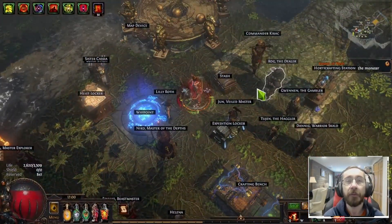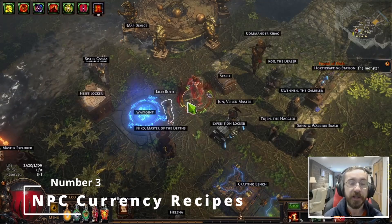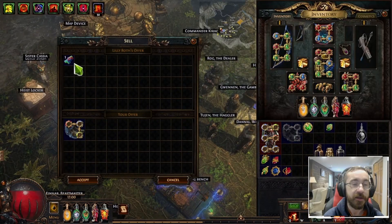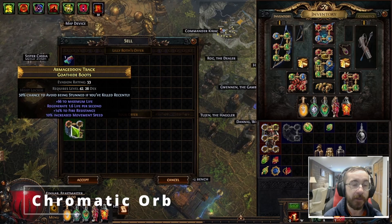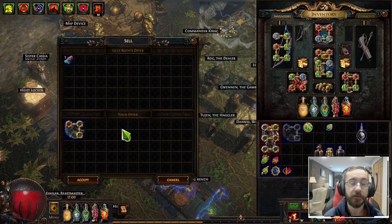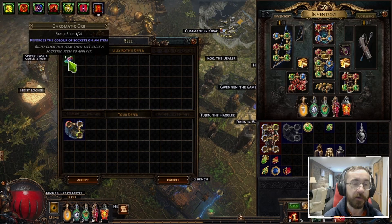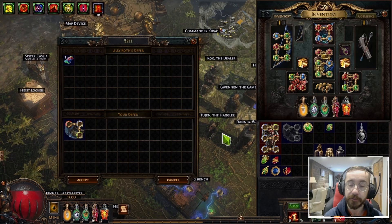Now that we've talked about helpful third-party applications, let's talk about some items you can sell to vendors to get a little bit of currency back. The first of these is the Chromatic Orb. You can talk to any NPC vendor and give them an item that has one red, one blue, and one green socket all linked together. You'll start finding these types of items very early on — just pick them up, sell them to a vendor, and they'll give you one Chromatic Orb. It's a great way to start building up your currency early on.